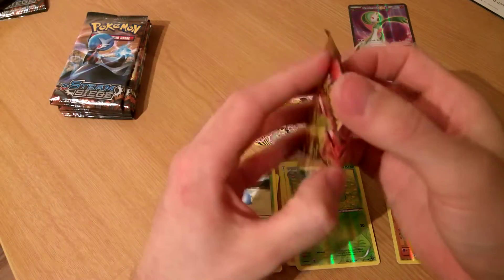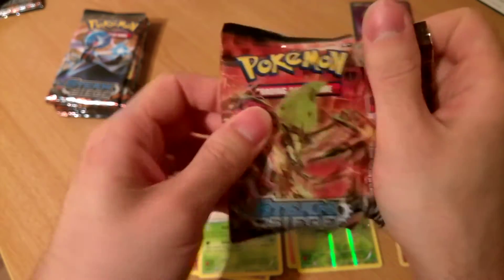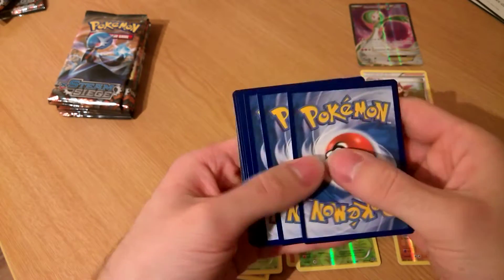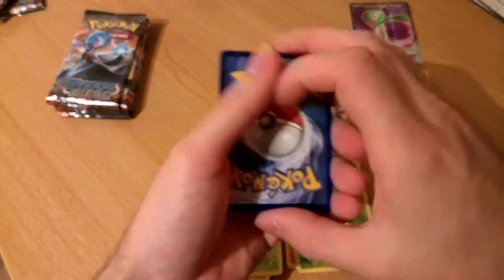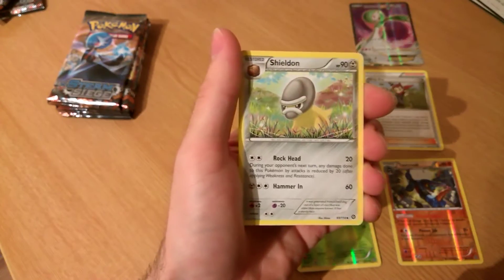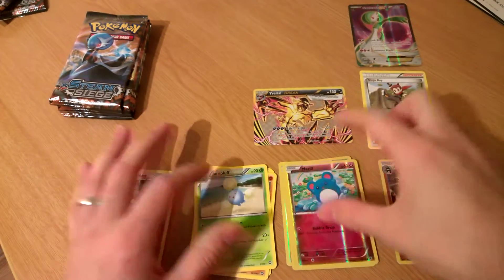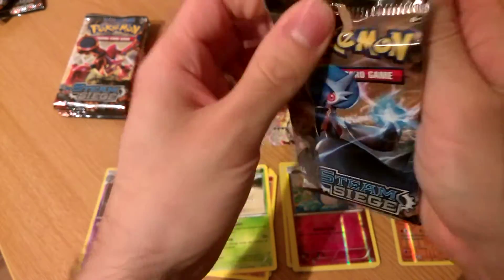Not an amazing pull so far, but we did get the Gardevoir full art. White code - there we go. It's going to be our first holo. Let's get another EX. Rapidash, Persian, Shildon, Muriel reverse, and a Chandelure Holo.